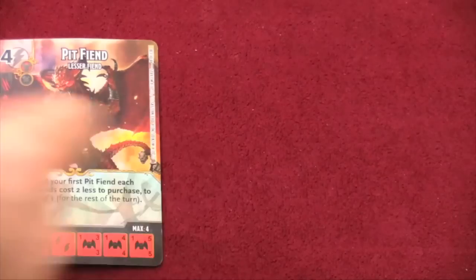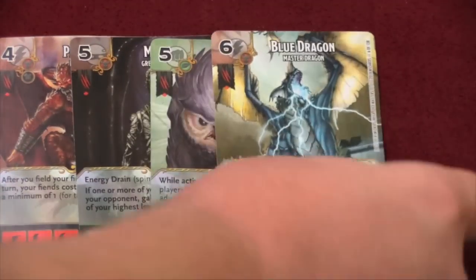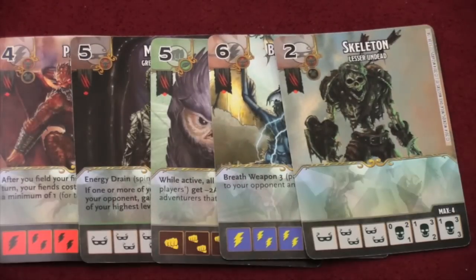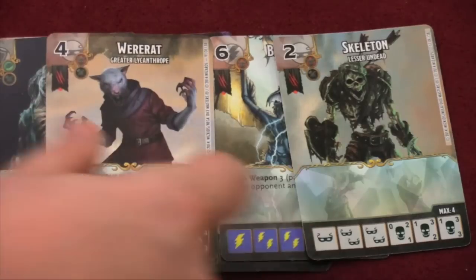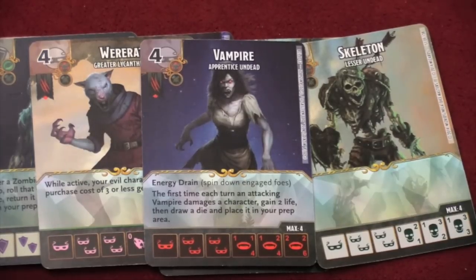In the game of Dice Masters, you are going to take a team of eight different characters. These characters can be heroes or monsters from the Dungeons & Dragons universe. And you are going to go up against your opponent, trying to make your opponent lose 20 life. You're going to do that by first picking these eight characters.